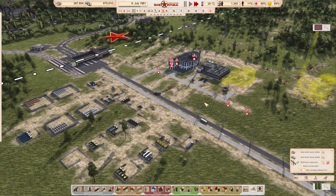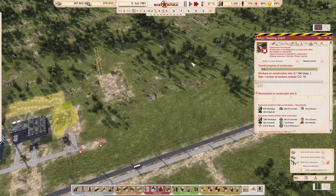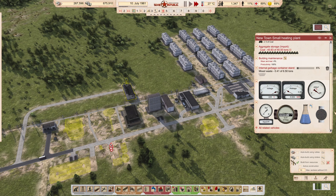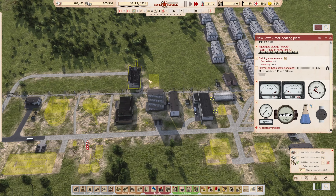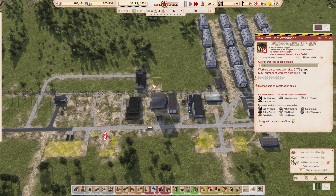With us making some money and definitely being able to turn a profit, I think this is where we're going to end this particular series. There is definitely more to do — we have a heating plant that needs to go somewhere, but we don't need that yet. The heating plant is running well below max capacity, good up to about 2,000 people — which is in the same era as everything else. Thanks for watching this three-part series on setting up your first town in the Republic!